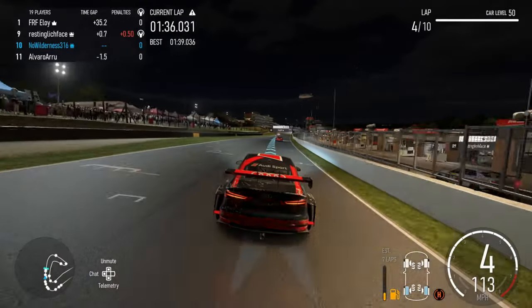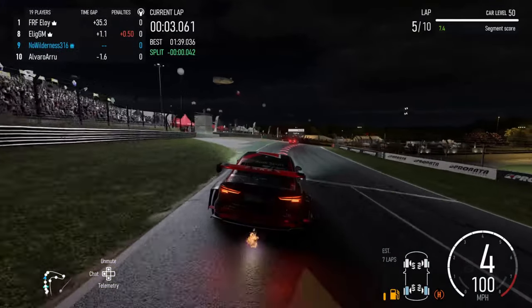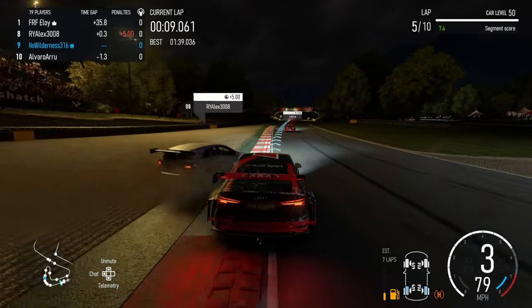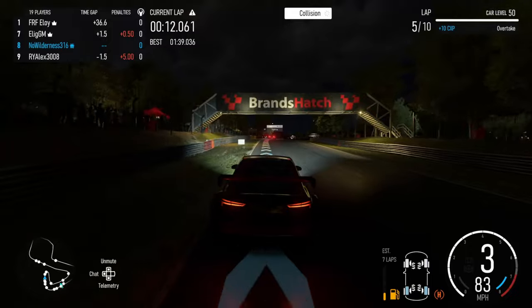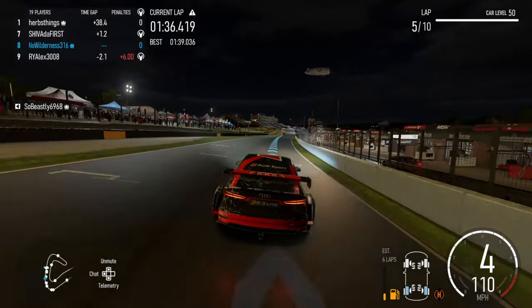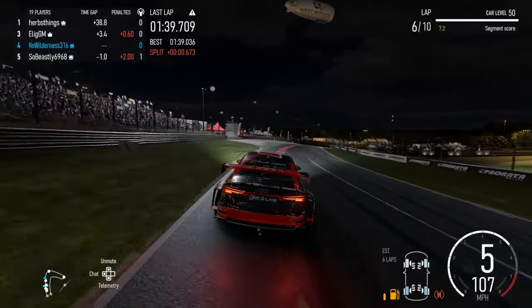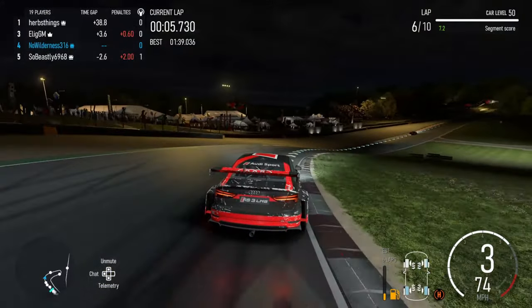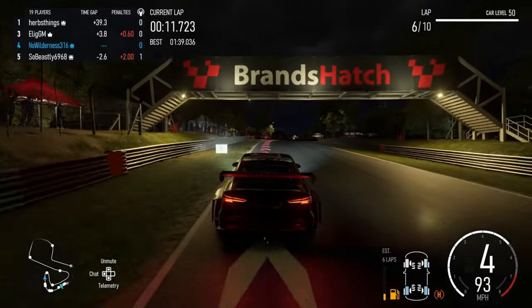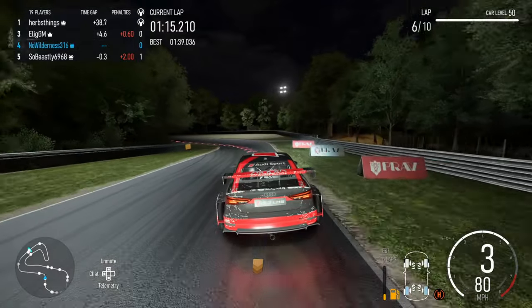Coming up to lap five, next lap is when people are going to start hitting the pits. Another guy goes up in the grass, and I did press the throttle button there because I did not want the AI to get stuck behind the same car again. But after everyone goes into the pits, at the beginning of lap six we are into fourth place. We are doing pretty well so far, doing absolutely nothing except hitting the W key like once or twice.